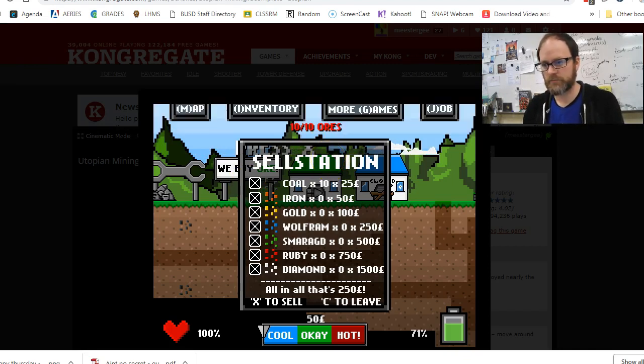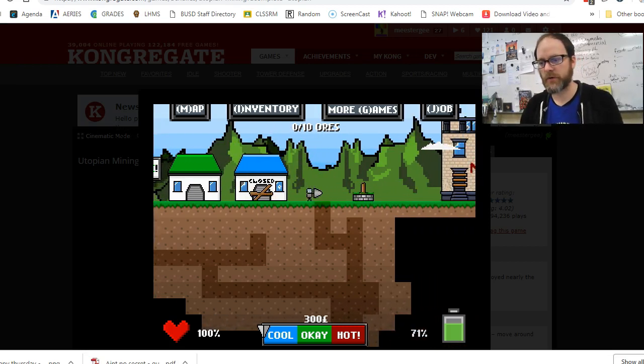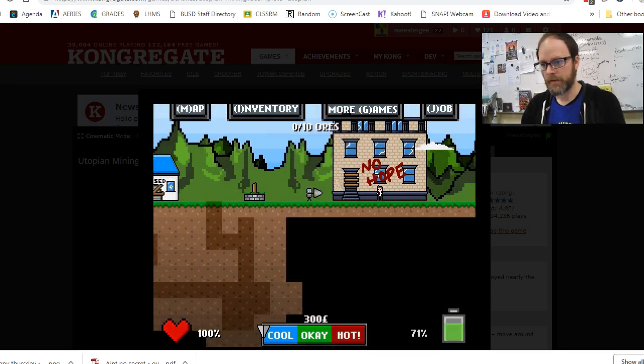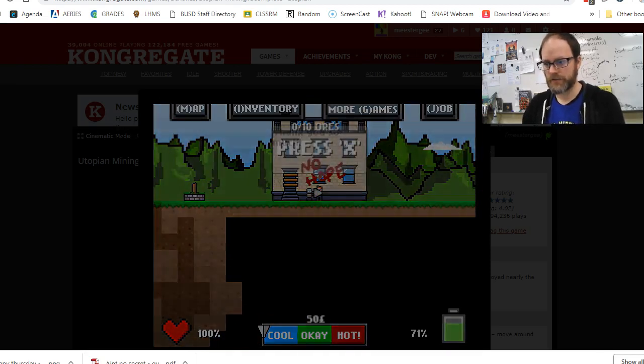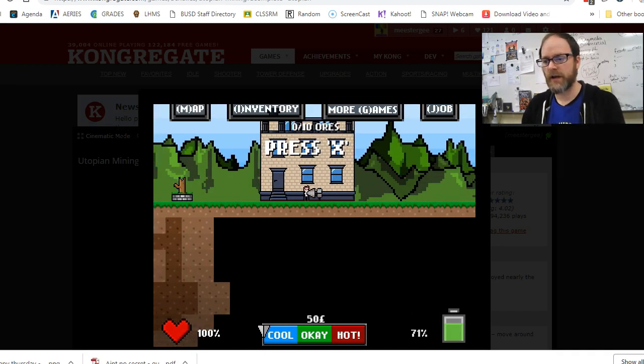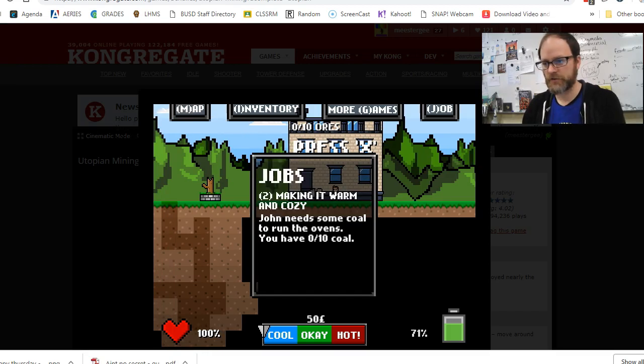I just sold them all. Now if I look at my money above the heat meter, I have 300 pounds. I'm going to save just to be safe — better safe than sorry. Then I'll go talk to John again. He says thank you, and the building has changed — I love the pixel art in this game! Now talking to him again: 'It's cold in here, if you could get me some coal please.' So checking jobs: 'Making it cozy and warm — John needs coal to run the ovens. You have zero of 10 coals.' So go get 10 coals, then experiment and find out how to upgrade in the shop. Enjoy the game!